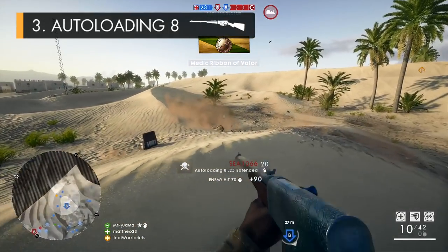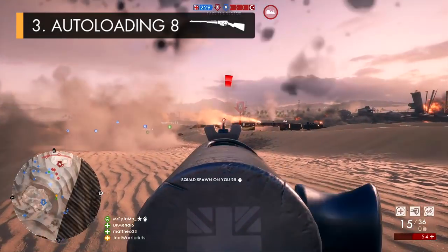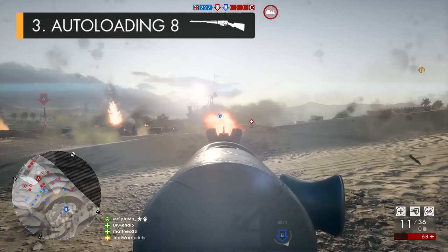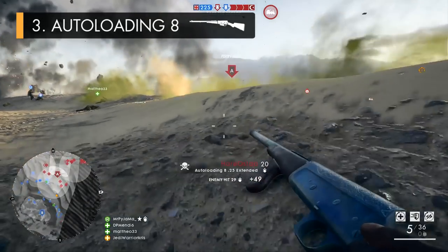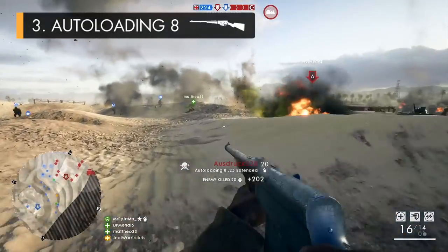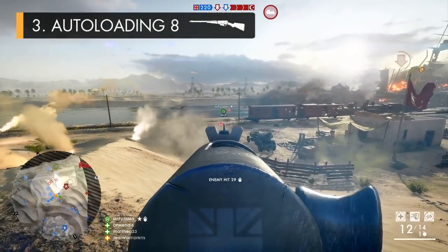The .25 Extended variant helps solve the .35's low ammo capacity problem by giving you a bigger 16 round magazine, at the trade-off of firing a weaker cartridge to balance things out. So you can take down multiple enemies without reloading every 5 seconds, making it more dependable but not quite as dangerous. The .25 Extended can still take players down in three shots up close like the other variants, but damage drops off more over distance equating to more bullets to kill. All three variants are really accurate, and I tend to use the different variants accordingly depending on what kind of range I want to play at.